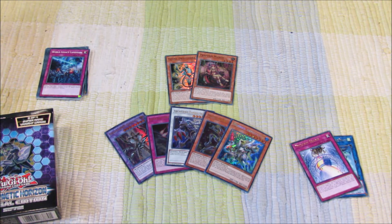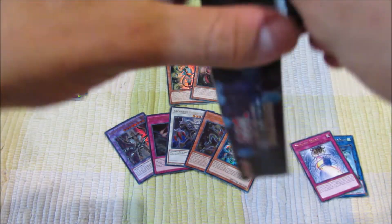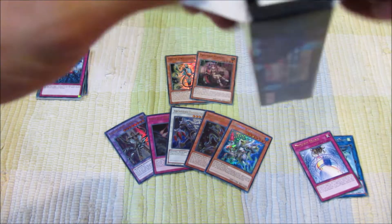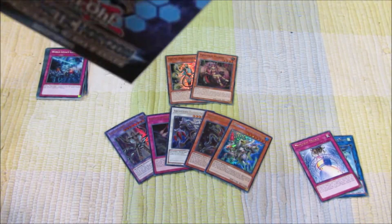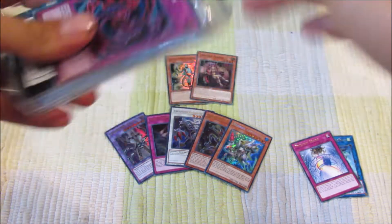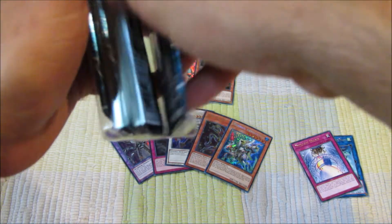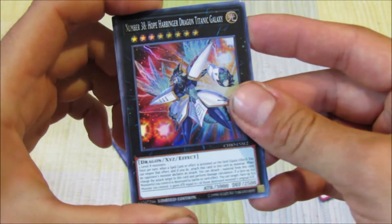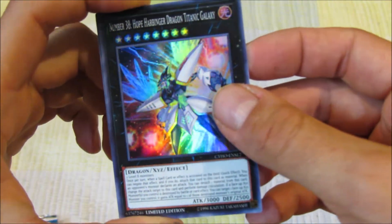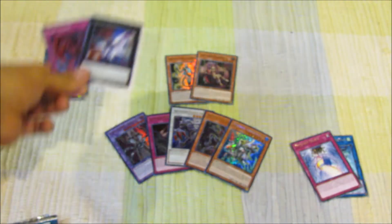Let's jump into our Cipher Horizon box. Rip this right open. Let's see what we got as our promos — I already see one. We got Necrofusion and Number 38, Hope Harbinger Dragon Titanic Galaxy. Such a good card. Awesome. We'll put you guys up top.